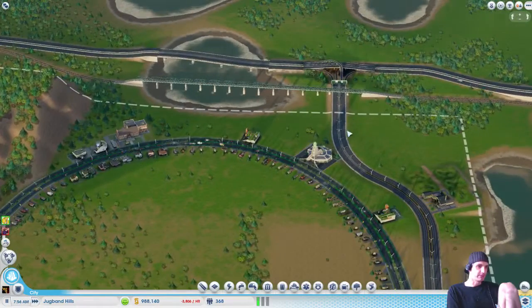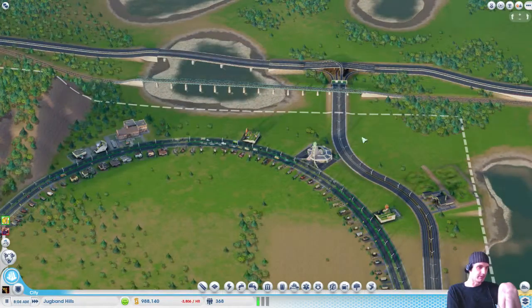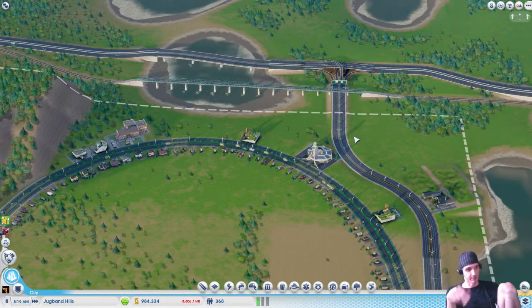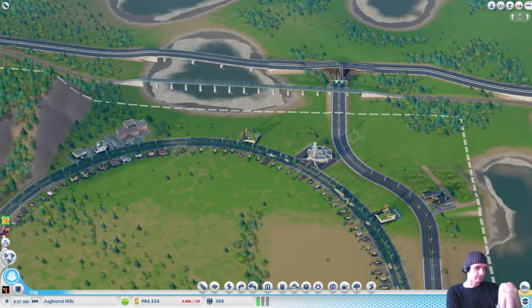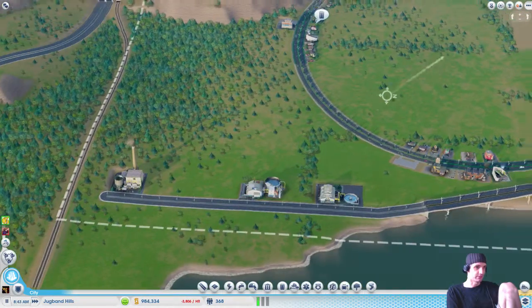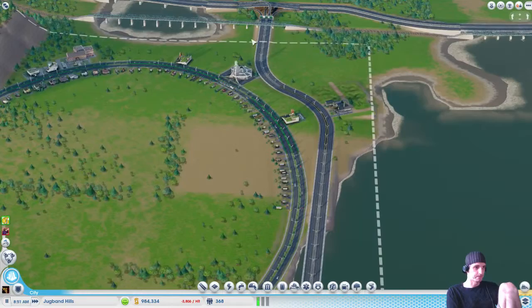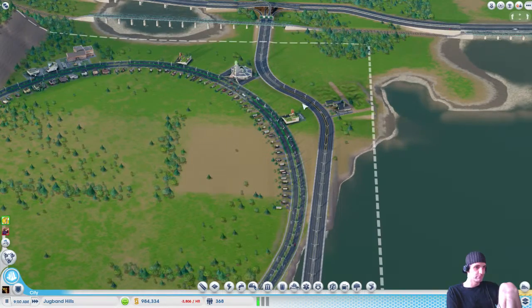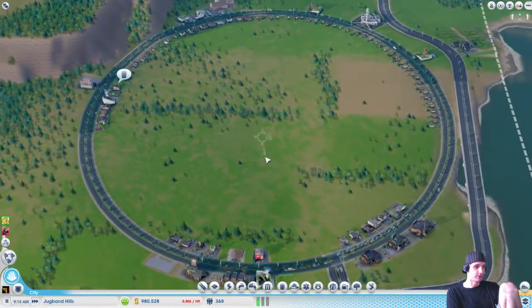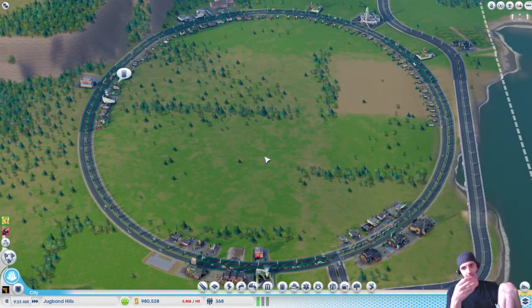I generally like to place them at the very entrance of my city, because that way when they drive in they can just park right there and take them into the city. Otherwise you'd have to use park and ride at the beginning of your city, but you should only need one — the landmasses aren't that big.